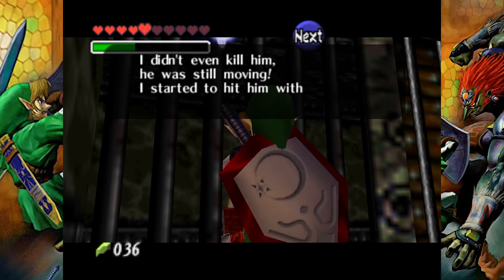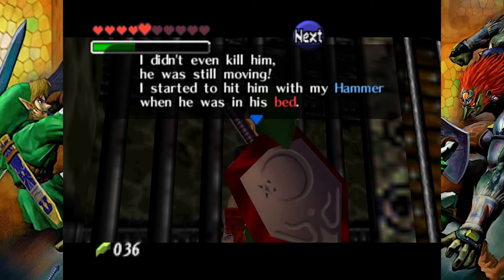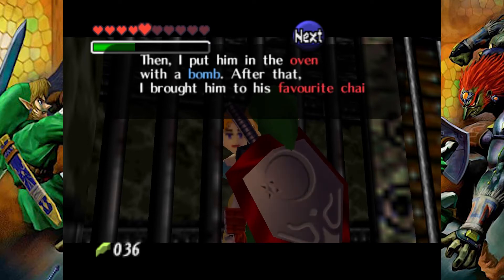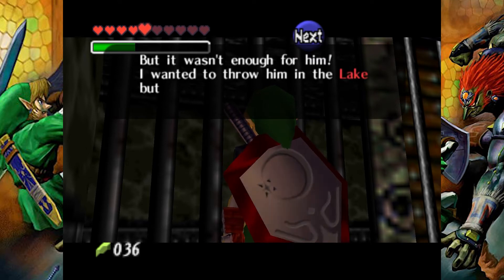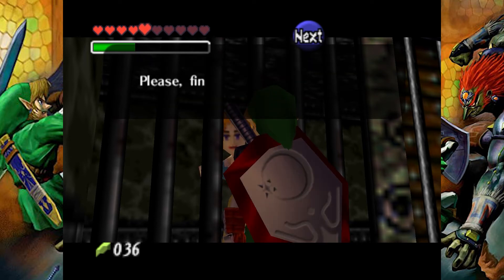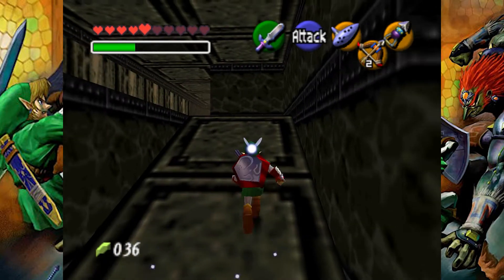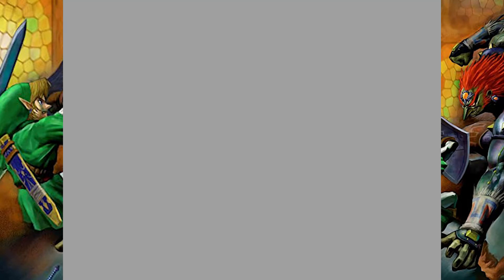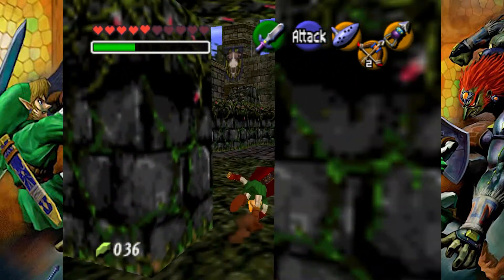It says: 'I didn't even kill him. He was still moving. I started to hit him with my hammer in his bed. Then I put him in the oven with a bomb. After that, I brought him to his favorite chair and I shot him with an arrow. I wanted to throw him in the lake, but instead I put him in the basement of my house.' I think that's just hinting where it is. I can't recall if I explored this house on a previous episode, but I did find an empty house. At the time I did not connect the dots here.